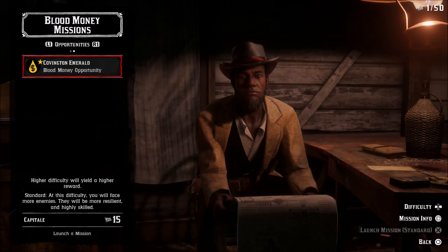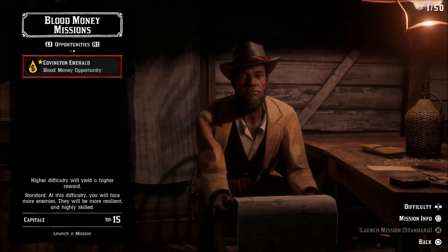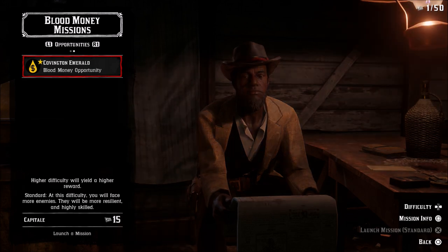Each individual difficulty will cost more capital. The lesser difficulty is going to be 15. Go up one level and it's going to be 20, and for the hardest difficulty it's going to cost 25.